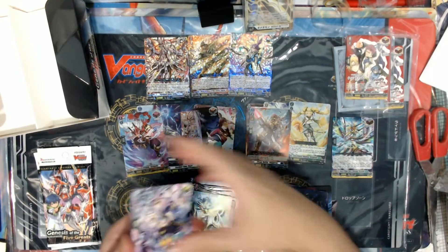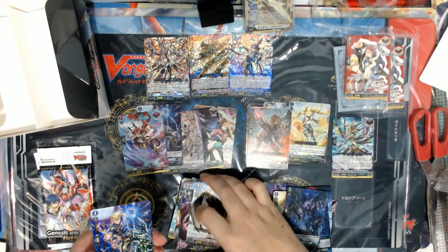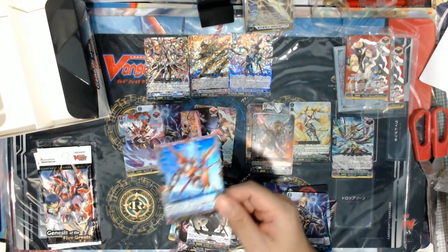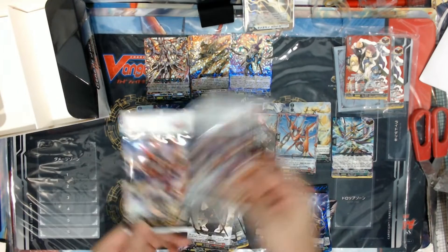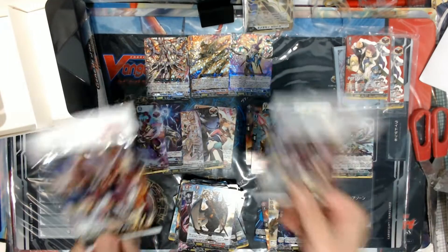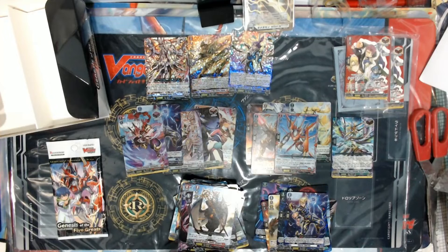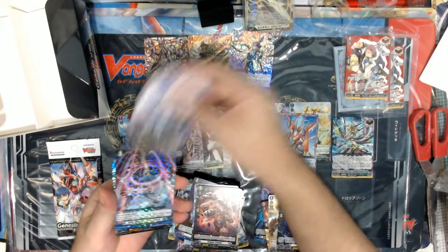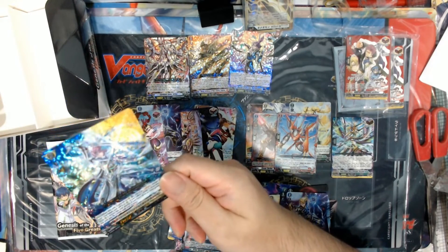I'm still missing an SP. Our last double rare — Warina Arcs. SP and triple rare — this one has to be a triple rare. Yes, this is our triple rare: Brand Heavenly Sword Elden. So our SP — what could it be?